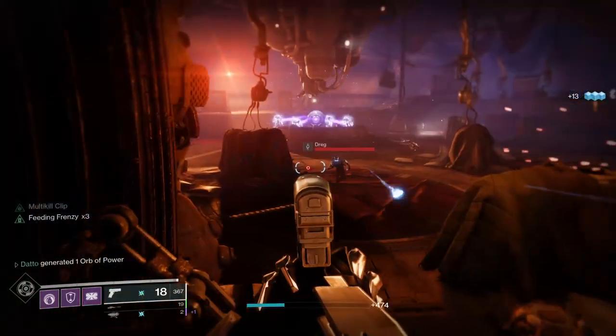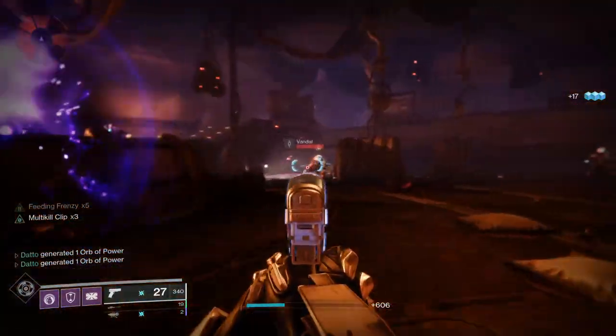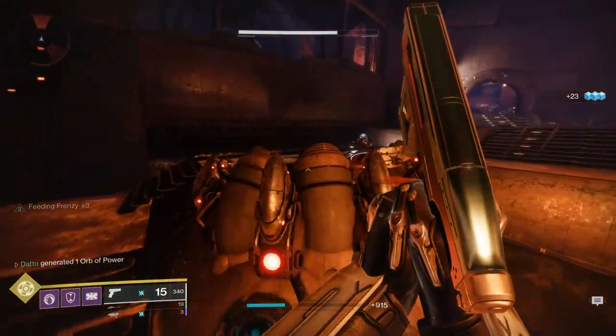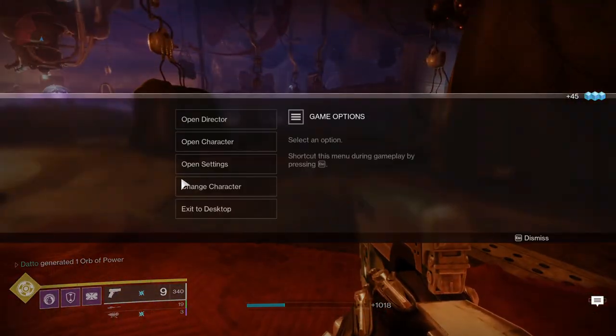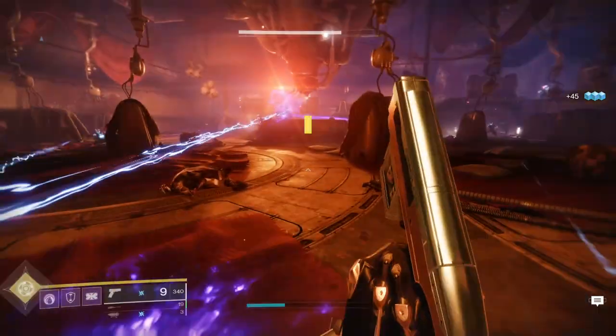The next step is to generate or collect orbs of power. I did this in the Empty Tank Lost Sector, right next to the Spider on the Tangled Shore. I suppose you can do this anywhere, but just grab a primary weapon that's masterworked and go to town. If you don't have a masterworked weapon, I suggest farming public event banners for a super and then hitting as many enemies as possible. Then go back to the Crow.